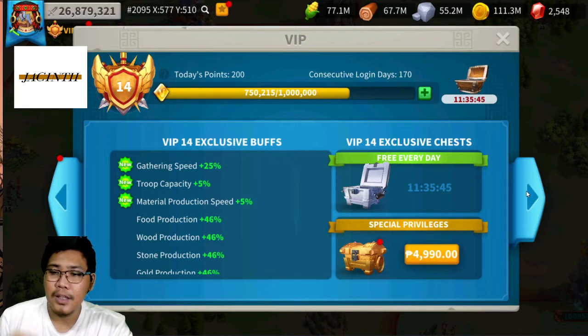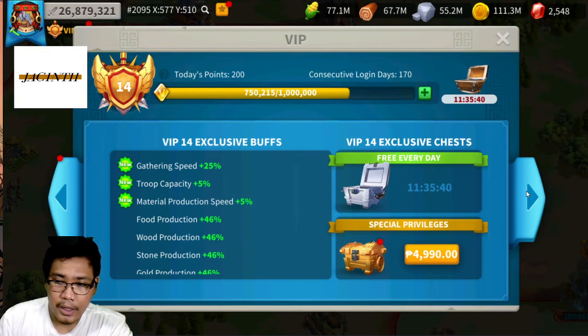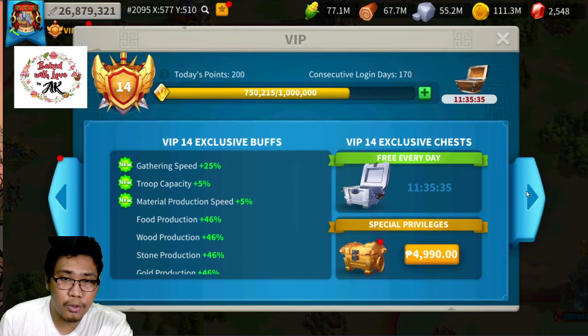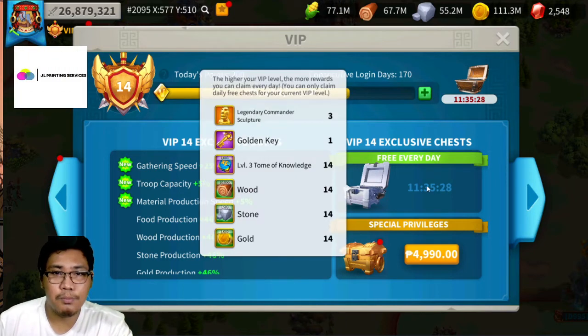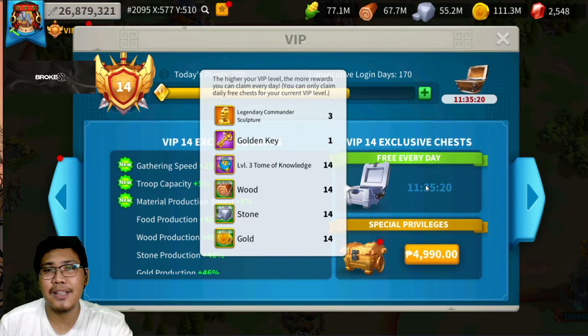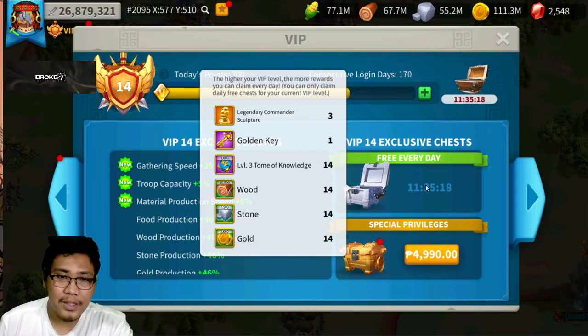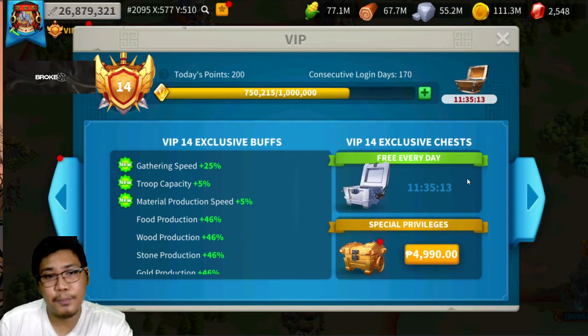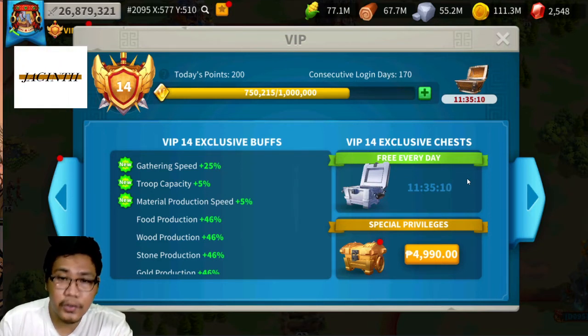At VIP 14 — which is a dream goal for a low spender, free-to-play, or occasional spender like me — you get three legendary sculptures every day. Imagine waking up every day and getting three legendary sculptures. The feeling is awesome. You also get gathering speed, troops capacity, and mid material production speed by five percent.